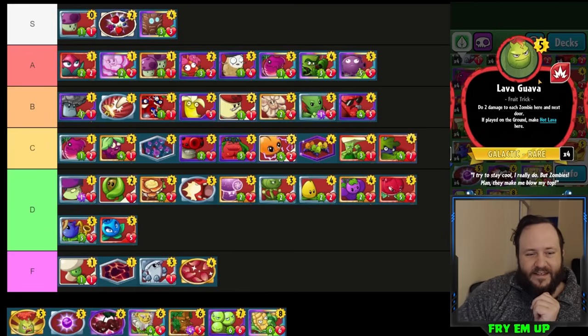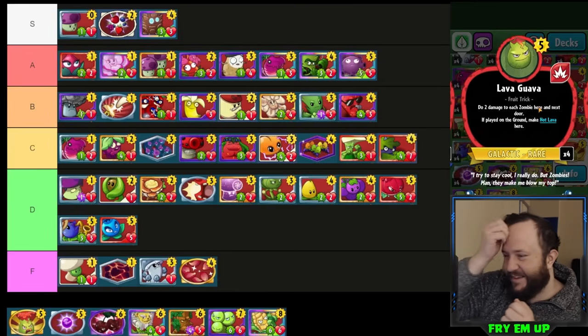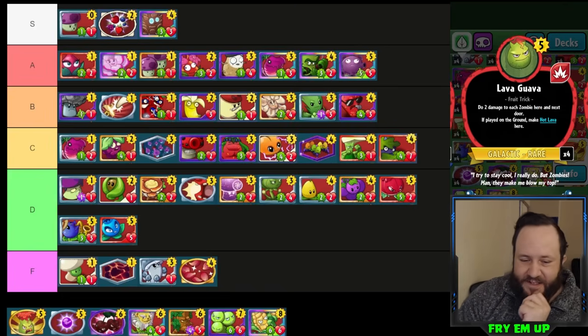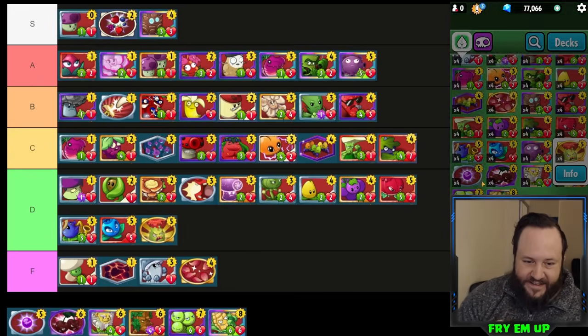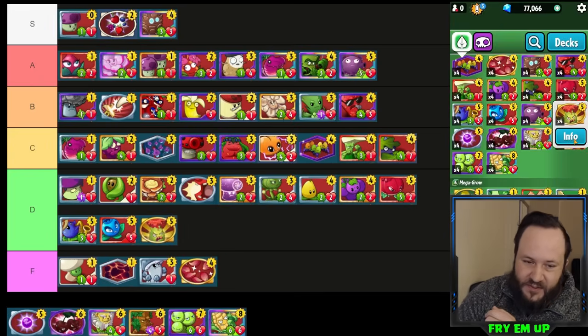Lava Guava — it does two damage in three lanes, and two damage doesn't really kill many things in this game. It also makes a Hot Lava, so it's kind of a jack-of-all-trades field clear but very hard to find a real use for this in a deck. D-tier — I won't yell at you if you run one or two because sometimes it can be super useful, but usually it's garbage.